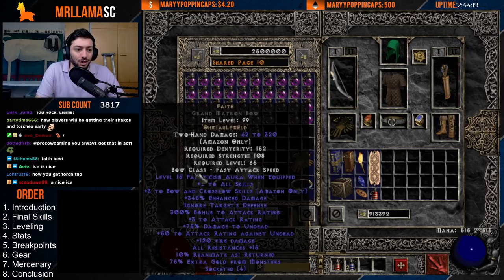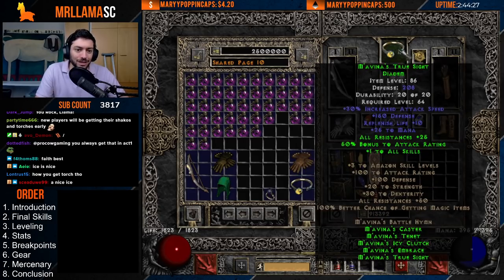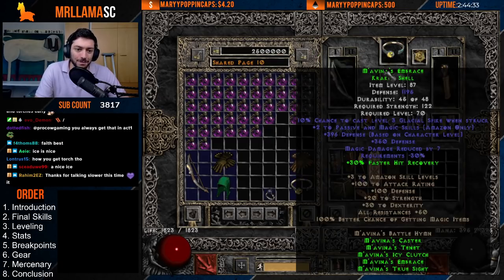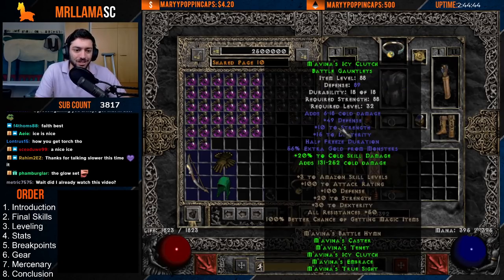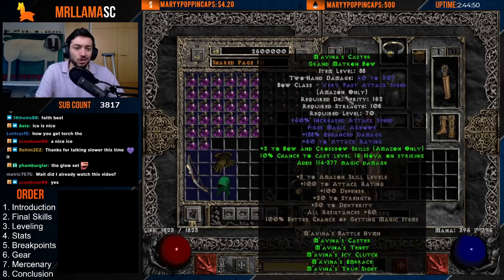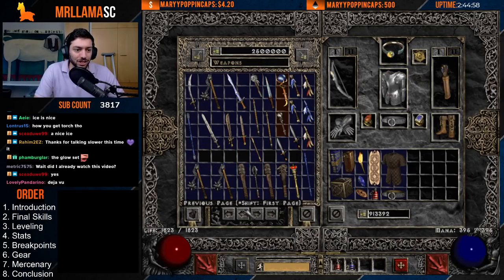One thing is we can go right into the Mav set, which is actually a fantastic set. If you look: three to Amazon skills right there, another skill there — that's four, plus another two to bow and crossbow skills, that's six to bow and crossbows just from this. You're also getting 50 all res, 25 all res, 25 all res — that's 100 all resistances. You get the strength, dex, MF, plus a little added cold skill damage. This is actually a fantastic set to use; it was built for Frostmaiden or Frostfire Amazon for sure. Definitely recommended.